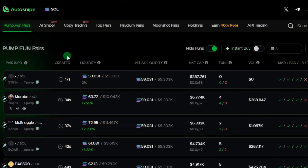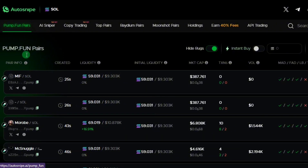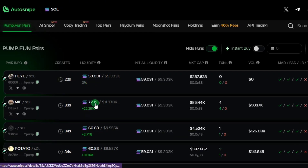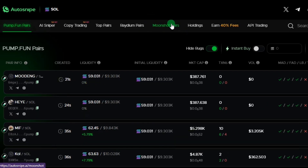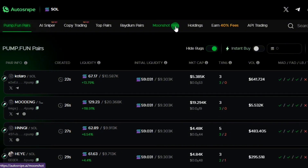As you can see, here are the Pump.fun pairs — newly listed, newly created meme coins available on Pump.fun. We are currently on the Pump.fun section, so you can trade meme coins the very second they are created on Pump.fun without even visiting Pump.fun. You can also trade Moonshot pairs, which is another feature available on Auto Snipe.